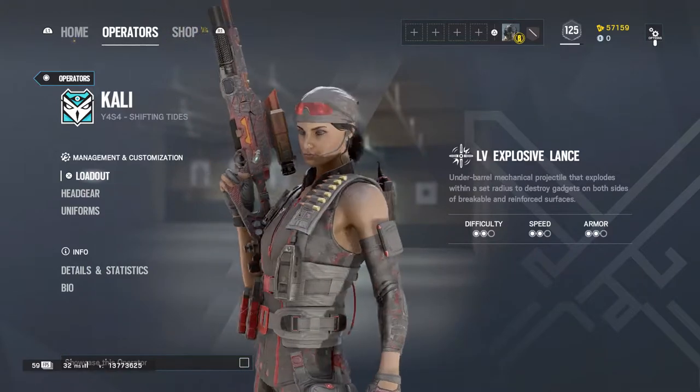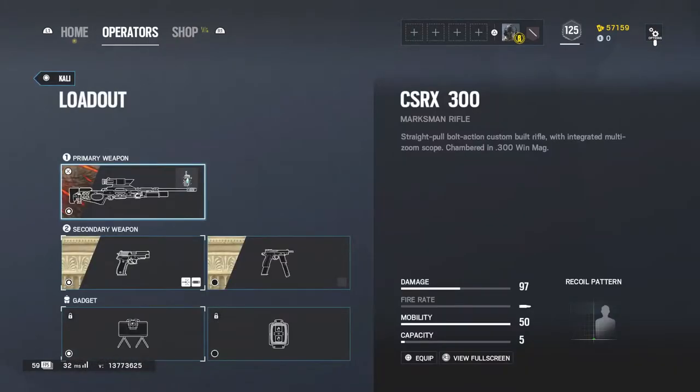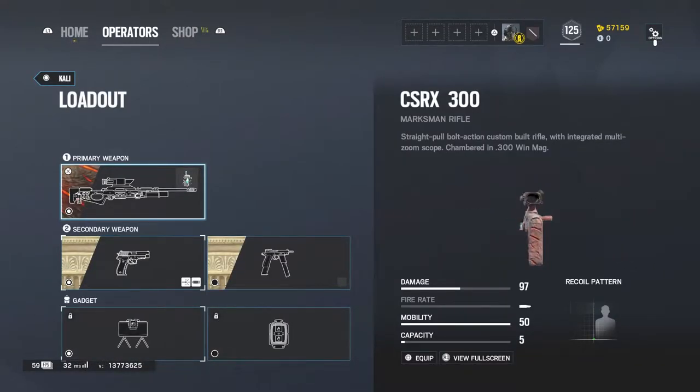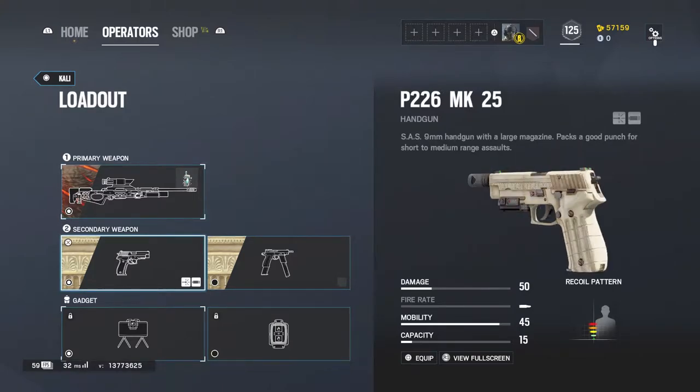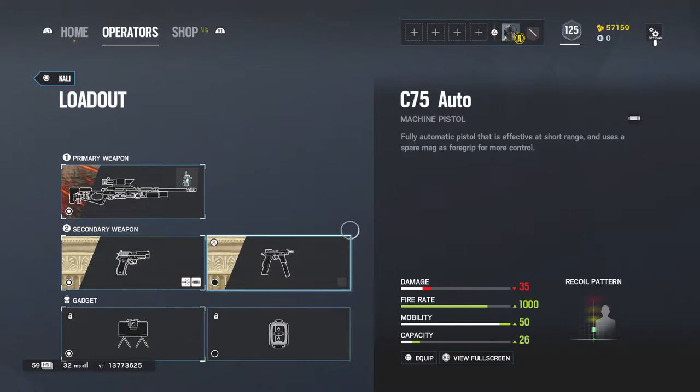Hello ladies and gentlemen, and welcome to another Rainbow Six Siege Operator Guide. In this video, we'll be going over Kali, the latest attacker in Siege, hailing from the Nighthaven CTU. She can wield the CSRX-300 sniper rifle as her primary weapon, and either the C-75 machine pistol or the P226 handgun as her secondary weapon. As for her gadget, she can use either breaching charges or a claymore.